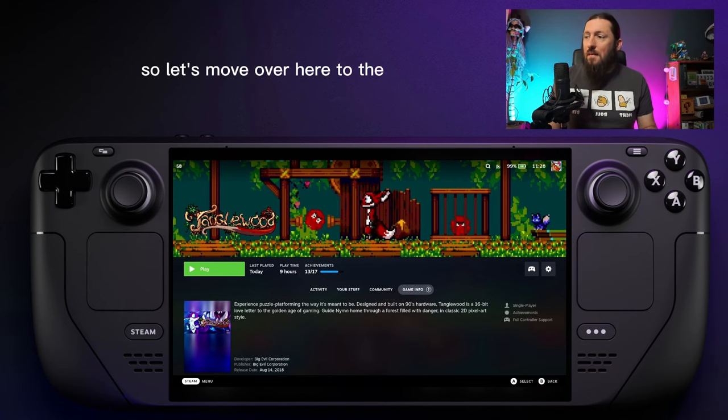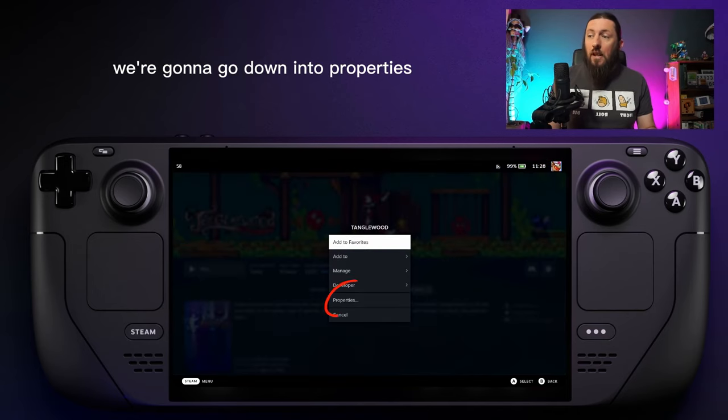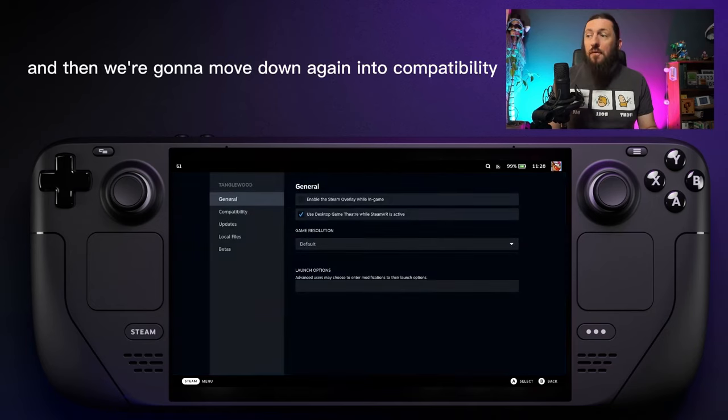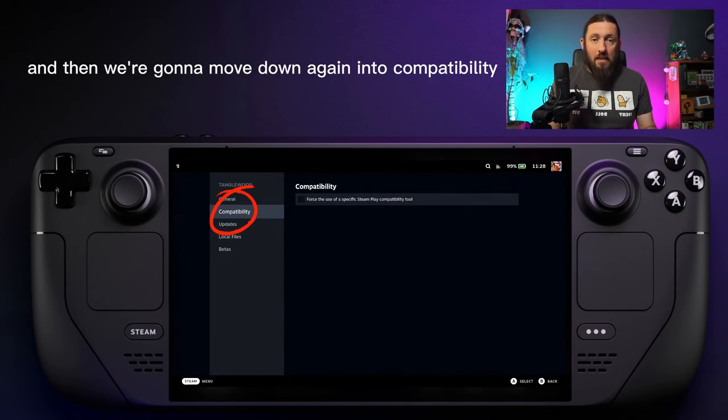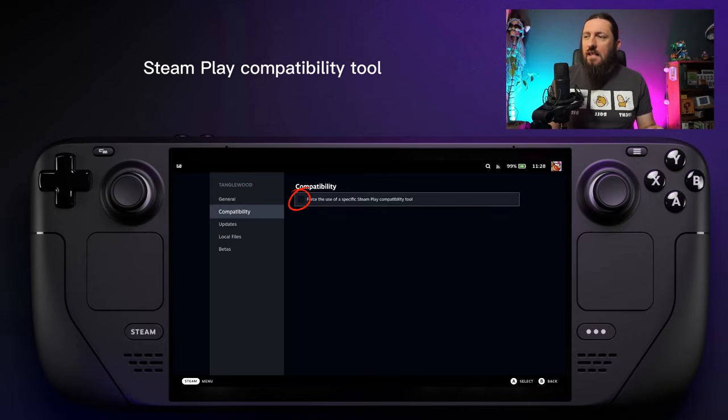Let's move over here to the cog icon on the right-hand side. We're going to click that, go down into Properties, and then move down again into Compatibility. Then we're going to tick this box here: 'Force the use of a specific Steam Play compatibility tool.'